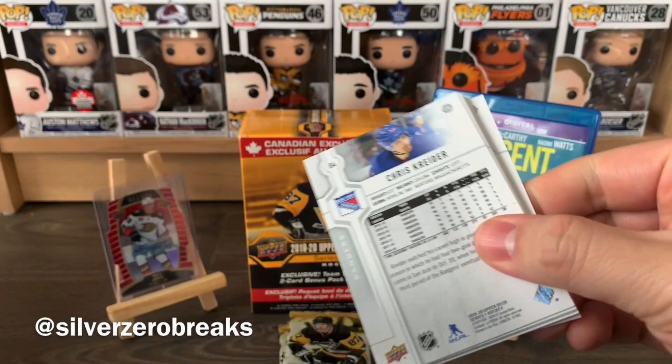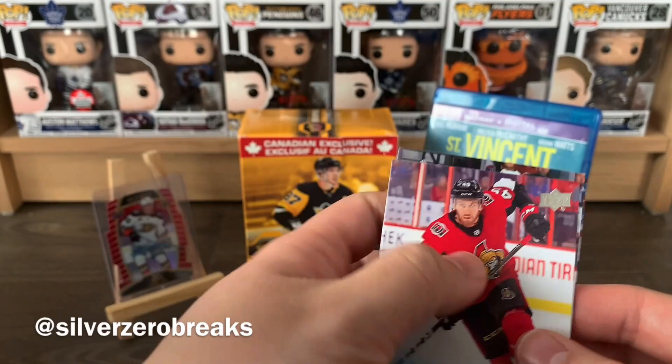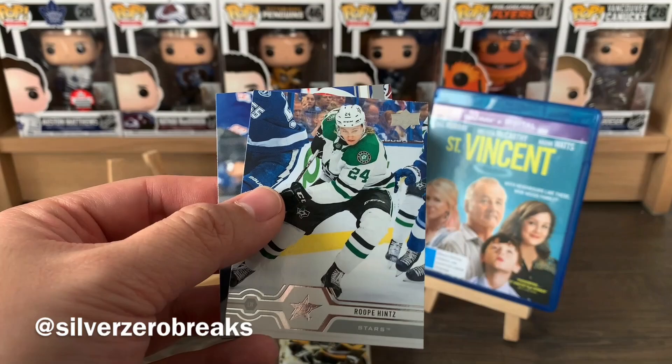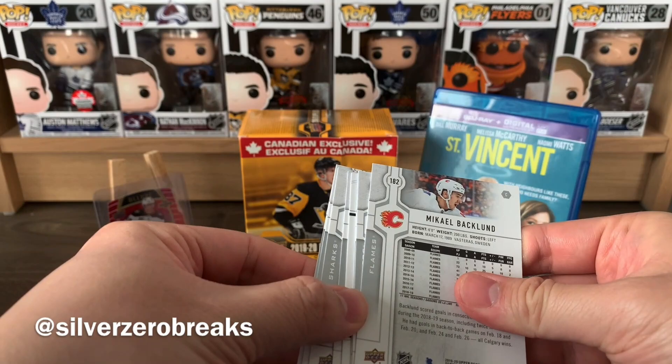Pack four: Philip Grubauer, Yanni Gourde, Carter Hart, and a young guns of Scott Sabrin - I think he signed with the Marlies. There we go, Scott Sabrin - I think I got like five of those. Sean Couturier, Eric Staal, Roope Hintz, and Chris Kreider. I think those are the young guns in back-to-back packs.